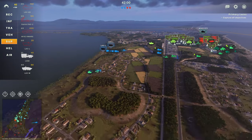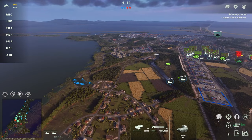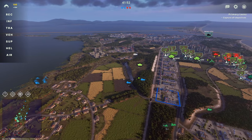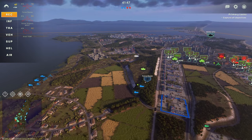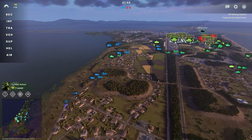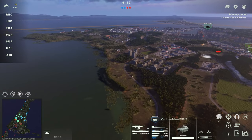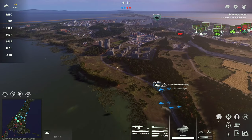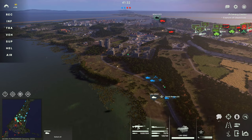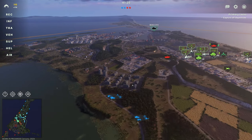I'm going to bring up some supply preemptively as well. We'll get this AAA on the move — these LAVs can join us over on the left side. I'll bring up a force recon unit that can just run to this position in the middle. I've got two snipers in this LAV.